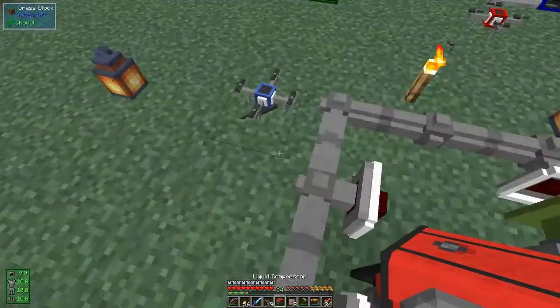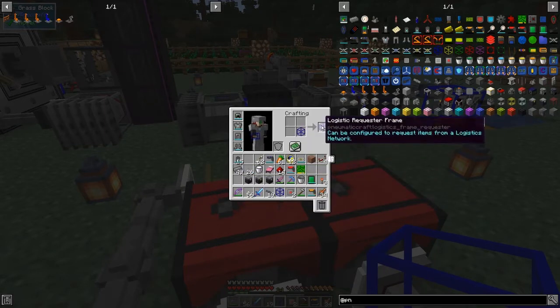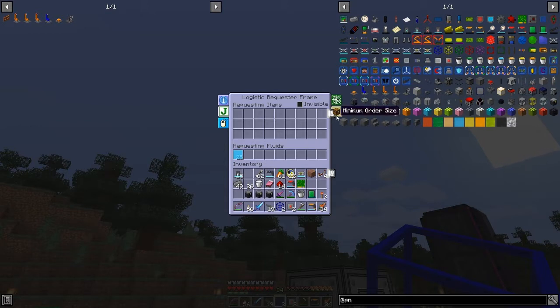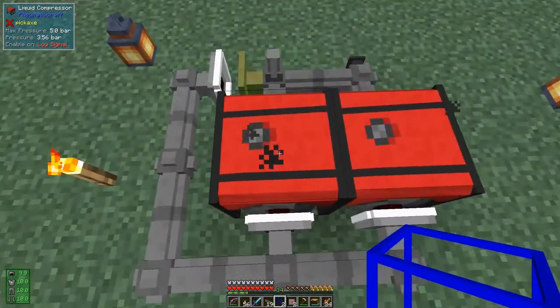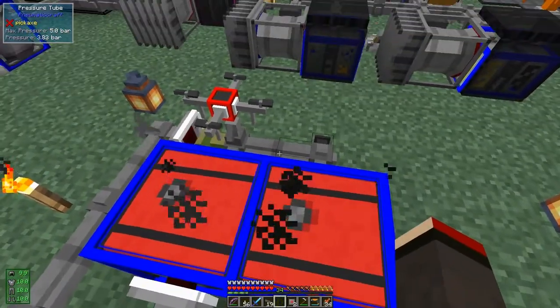So we have to put the tube modules down first — these do not need any pressure at all, so it's fine that it loses the pressure from there. Let's put this down again — this time it should work. We put it down here and the other one down here. Now we can remove everything from in here — it tells us it's got two buckets of kerosene. We configure these two with two buckets of kerosene each: kerosene — that's the blue one — right-click for two buckets, then set the minimum order size.